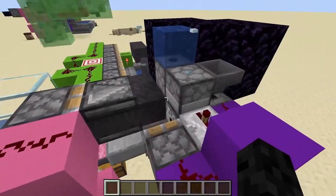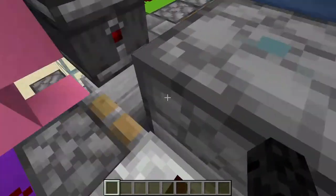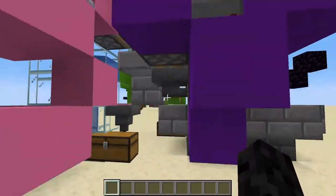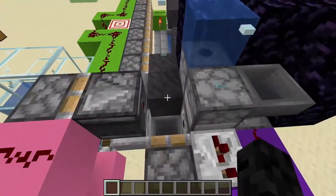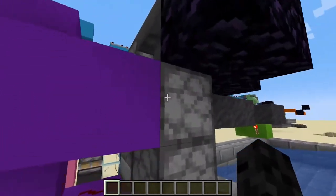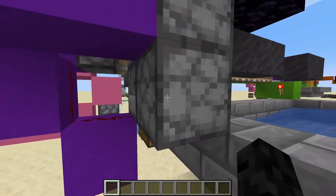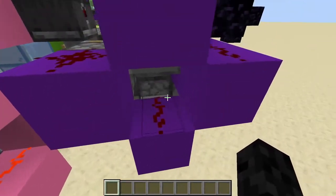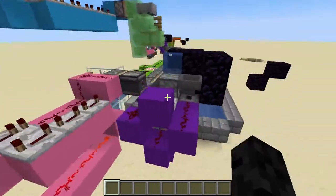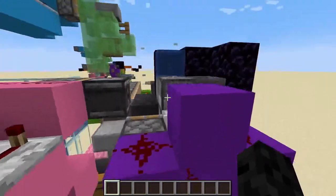Each time this fires, a redstone pulse powers this block and the piston fires, pushing the dirt. Since this block is being powered, this dropper is powered, and thanks to BUD powering, this is also powered. You also have this line of redstone down here that powers this. Each time this goes forward, the bottles all cycle around once — and that's why you need the four bottles in the particular order.